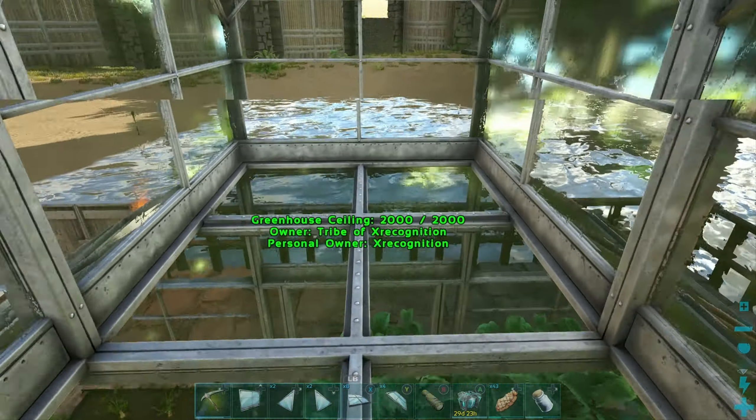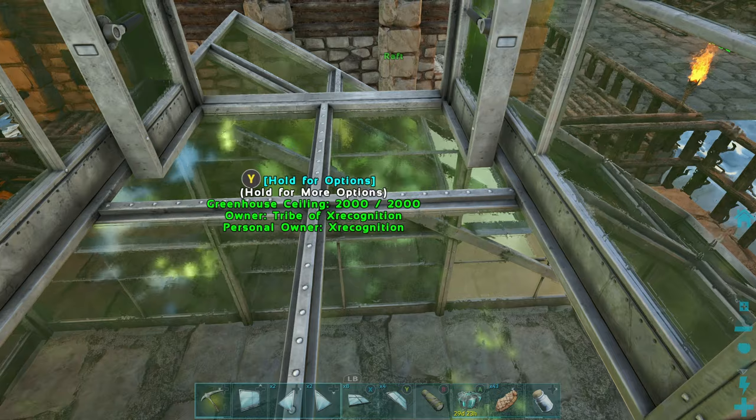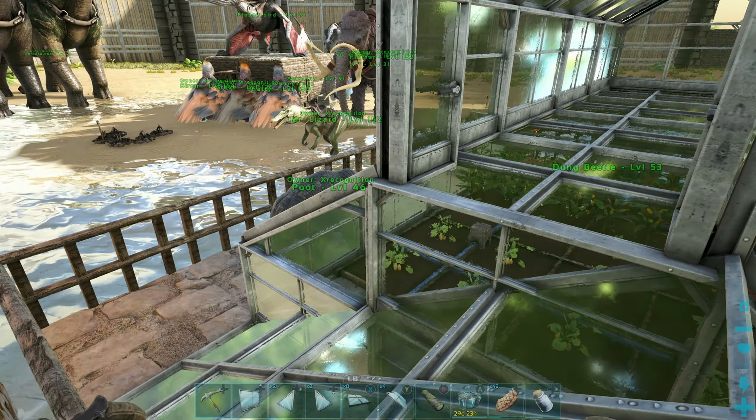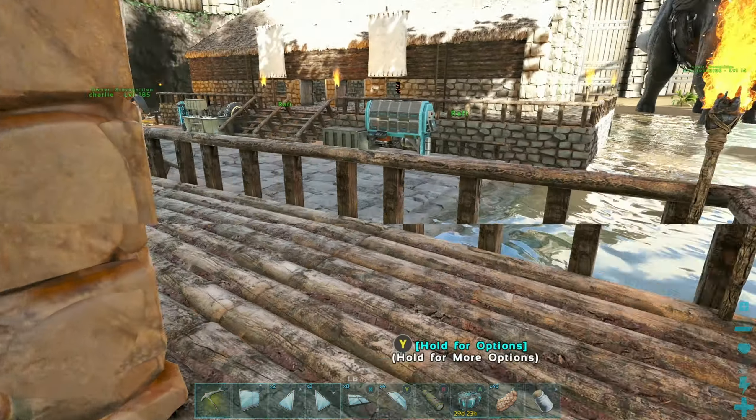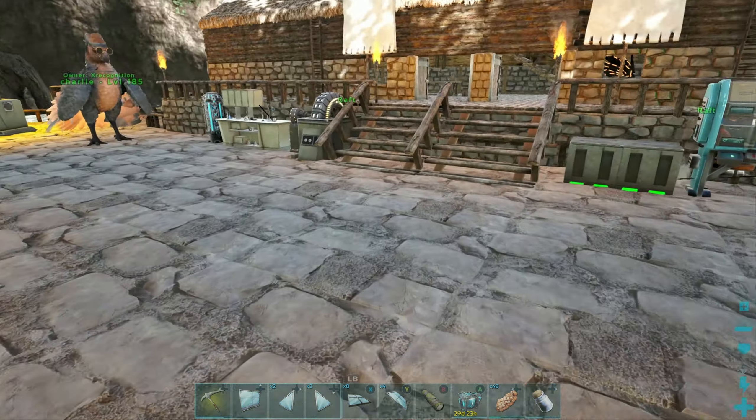Now we have another section for plants to go in here. We can put one, two, three, four - actually, we can make medium crop plots and put a lot more in there. Sounds good to me, let's do it.